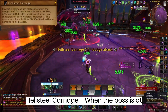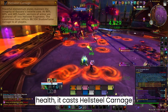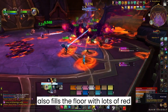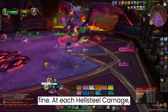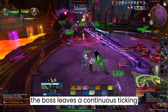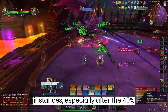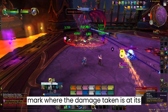Hellsteel Carnage: when the boss is at 80%, 60%, and 40% health, it casts Hellsteel Carnage that deals damage to the whole raid and also fills the floor with lots of red swirlies. Avoid these and you'll be fine. At each Hellsteel Carnage, the boss leaves a continuous ticking damage on all players. Healers can use up their cooldowns for these instances, especially after the 40% mark where the damage taken is at its highest.